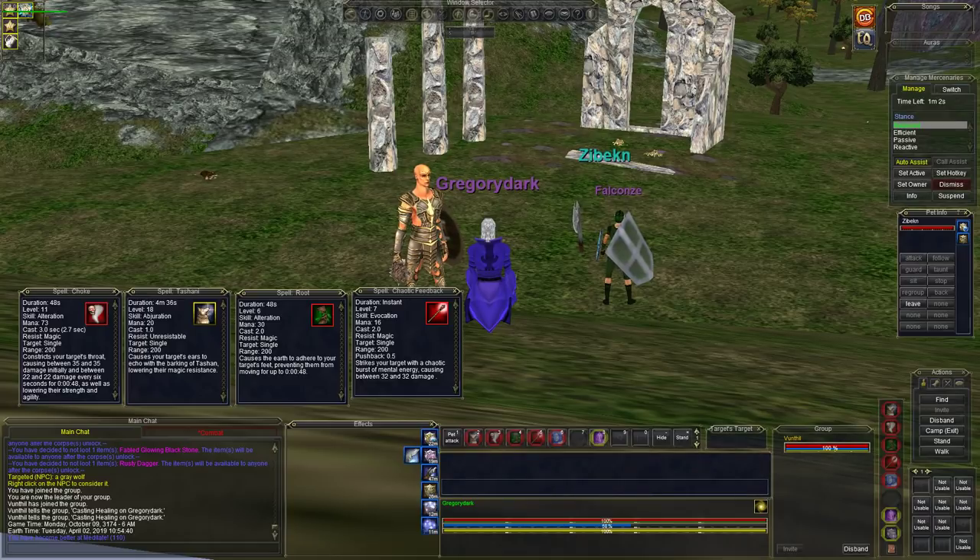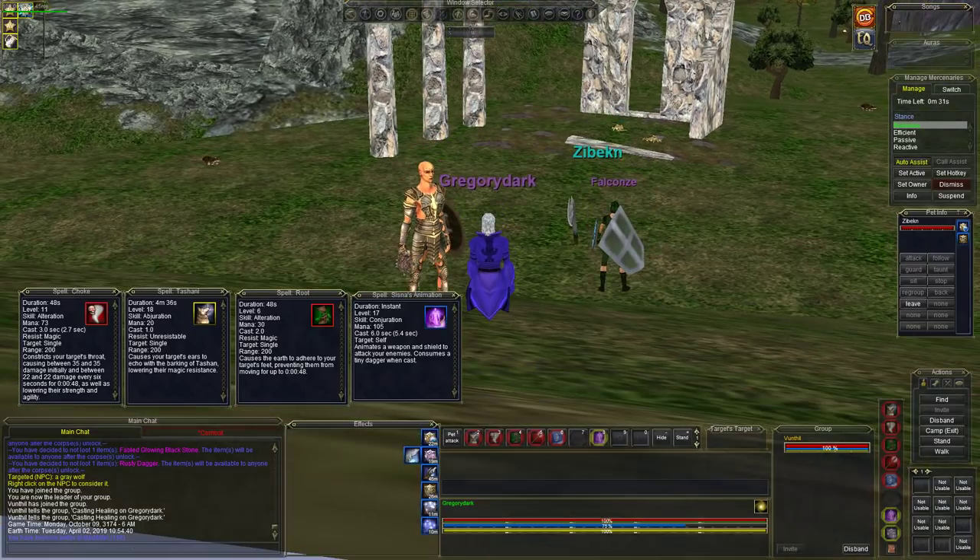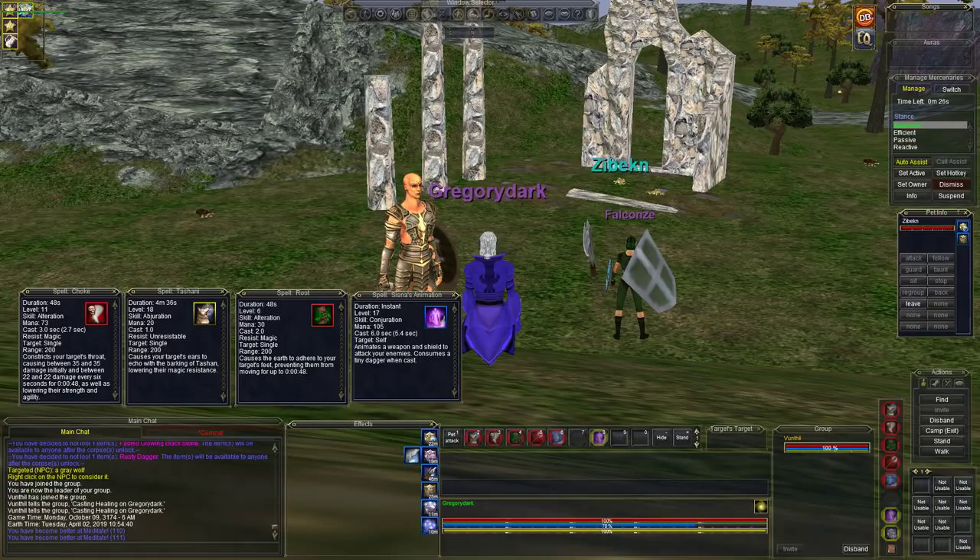Chaotic Feedback is used to interrupt her casting — it doesn't do a lot of damage, it's mostly to stun and interrupt. I had to use two pets. What you want to do: drop Choke on her. If you're above her level it should land. If you're below her level, cast Tosh, then Choke, then root her. When your pet dies, bring up another one. Be aware of Nicholas Reslin — like Santa Claus — he will kill steal her. There are other NPCs that will too.